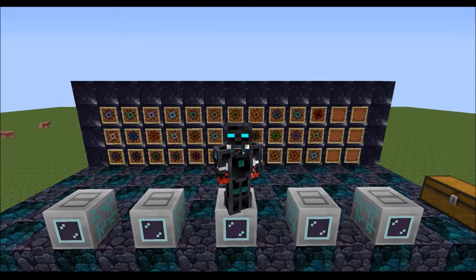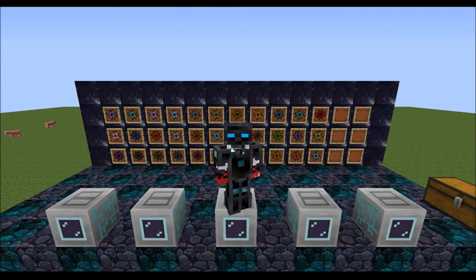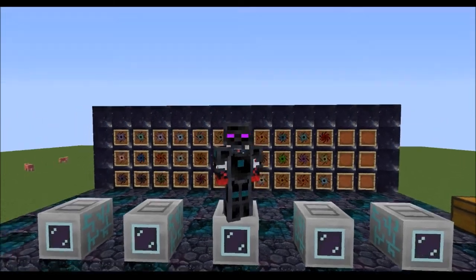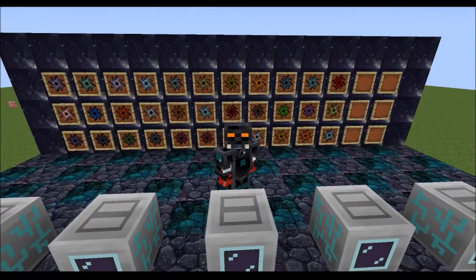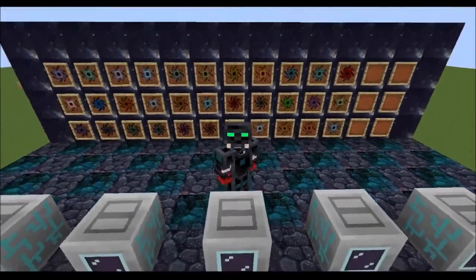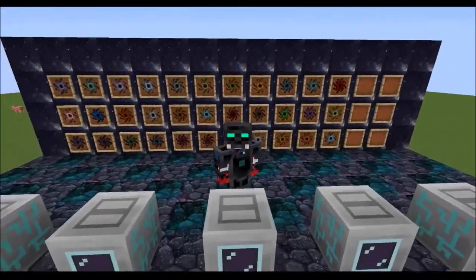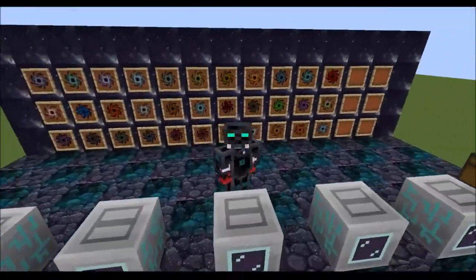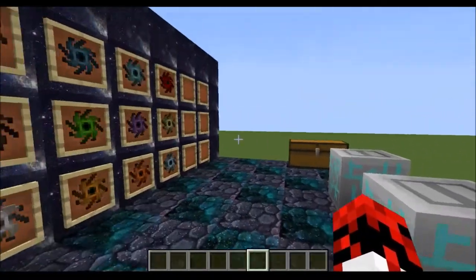What does it do? It takes the stuff AOBD creates — it turns ores into dusts, and those dusts can be processed through various machines to create ingots, usually more than just normal Minecraft smelting. And in this case, instead of just creating ingots, it turns almost anything that AOBD interacts with into a singularity for Avaricia. Why did I say almost anything? Well, let's start taking a look at some stuff.